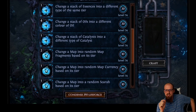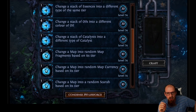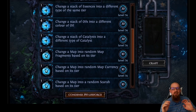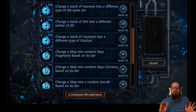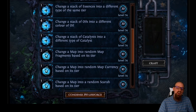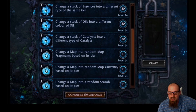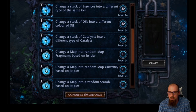Moving to the second page: change a stack of oils into a different color of oil. You could be taking clear and sepia oils and turning them into gold — this is brilliant. There are going to be players just flipping stacks of different currency in the garden. You can also change a stack of catalysts into a different type of catalyst, so if you've got catalysts you don't like, you can turn them into something different. This is great.